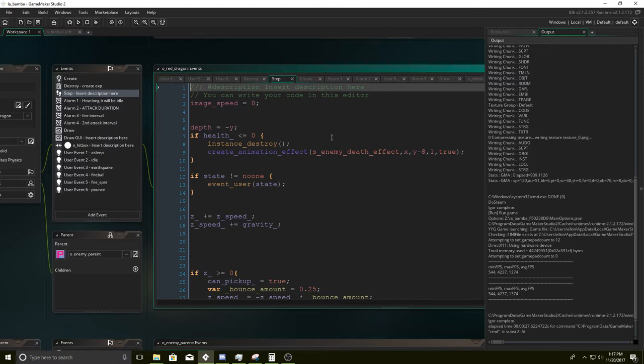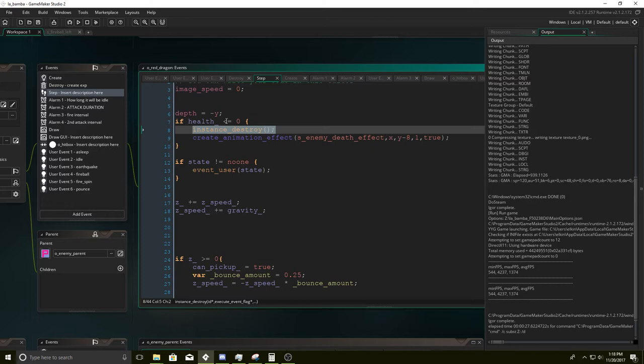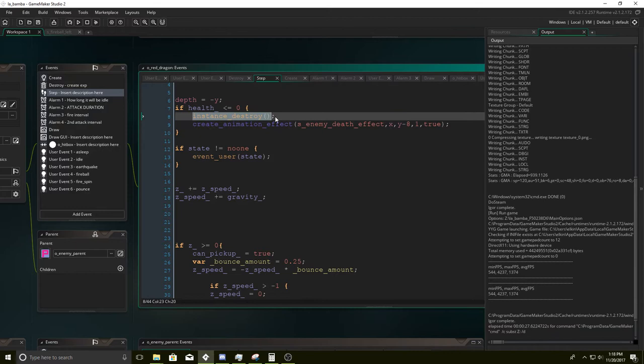So for the step event, we just need to put in the variables that we know are going to be true regardless of what state he's in. That is depth — depth equals negative Y, so he's always drawn in front of the fireballs depending on where they are. Set the image speed to zero so he doesn't blink. We're going to set health less than or equal to zero — as soon as health is zero or less we destroy ourselves.